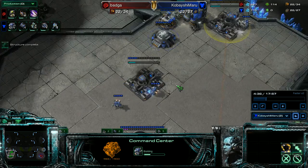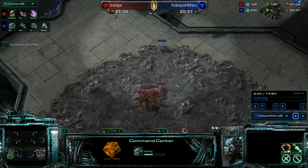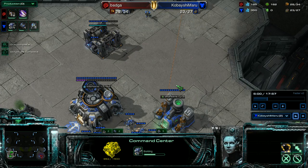The key to building the wall is using buildings I'm going to want in the near term. I scout to see what type of all-in it is — roach or bane. It's a lot of lings, and there's a baneling nest, so that's a bane all-in. You can probably tell just by the lings, but I got a good scout off.